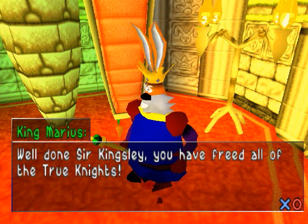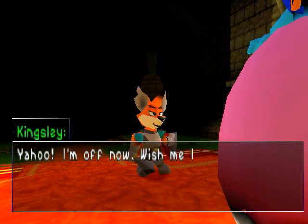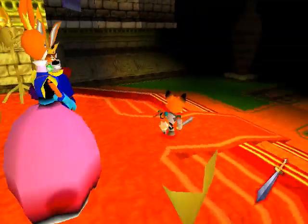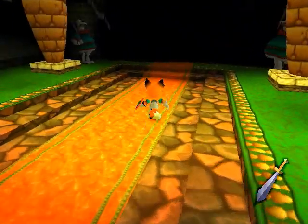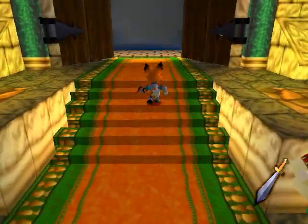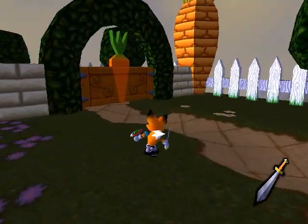"Well done, Sir Kingsley! You've freed all the true knights! Go to Skull Island through the foxhole in Carrot Castle Grounds. You must defeat Bad Custard and reclaim my magic book." Yahoo! I'm off now, wish me luck! Why am I only just now hearing there was a magic book missing? I keep hearing that Bad Custard cast wicked magic that turned everyone evil, and we're only just now hearing that book belonged to Queen Angelica. Maybe I missed it at one point, but they only mentioned it once, if that was the case. That feels like a big plot point that went missing.